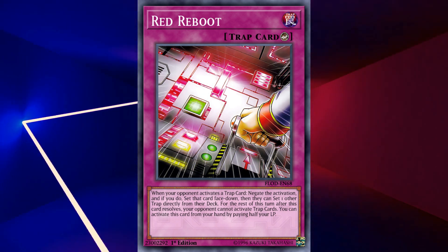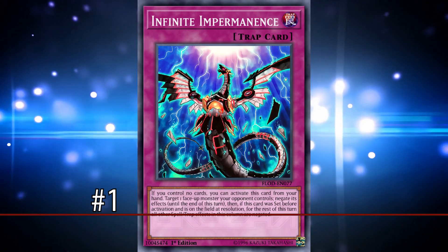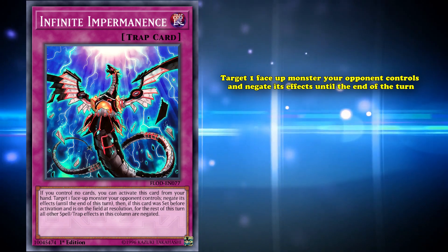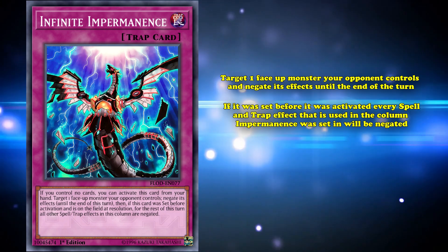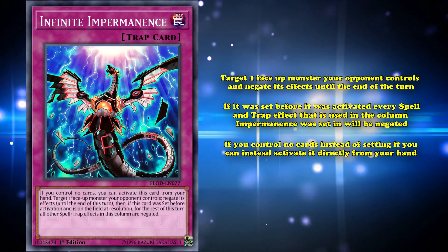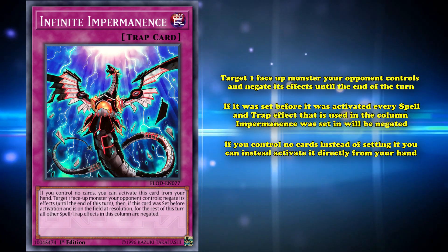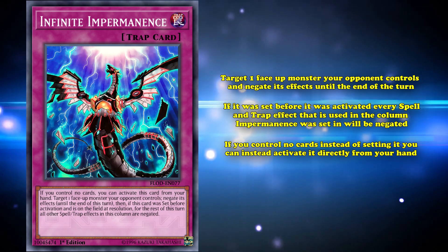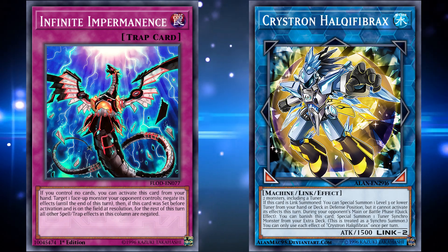But there is one more trap card that's activatable from the hand that's even more generic and versatile than Red Reboot. And at number 1 is Infinite Impermanence. This is a normal trap card with the extremely simple effect that you can target one face-up monster your opponent controls and negate its effects until the end of the turn. And if it was set before it was activated, every spell and trap effect that's used in the column Infinite Impermanence was set in will be negated. But if you control no cards, instead of setting Infinite Impermanence, you can instead activate it directly from your hand. This targeted effect negation is an extremely powerful effect, especially on a hand trap like Infinite Impermanence, as not only can it be used to break your opponent's board by negating one of their end board bosses, it can also be used to negate one of their key combo pieces to prevent them from extending into strong boss monsters.